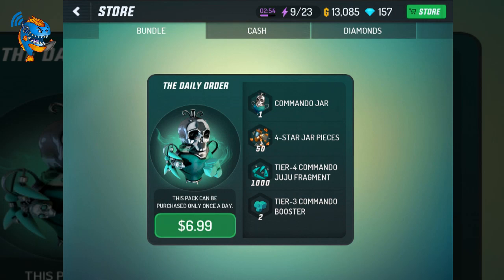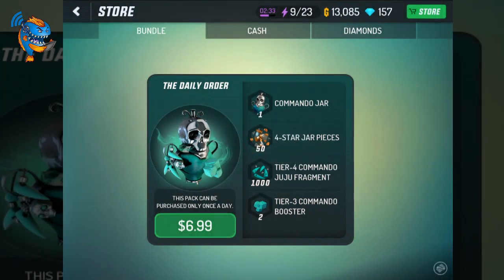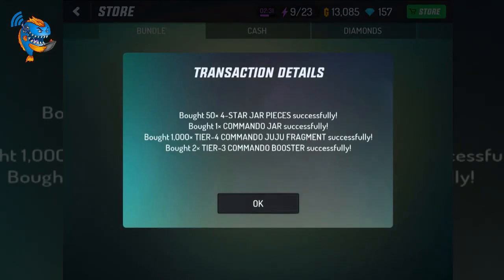All right, so we're gonna buy it right now. We paid the money, we bought it. It tells us what we got: four Star Jar pieces successfully, a Commando Jar, Commando Juju Fragments, and Tier 3 Commando Boosters — all successfully received.